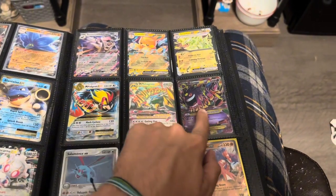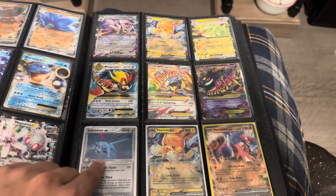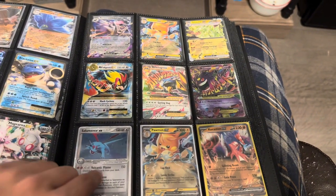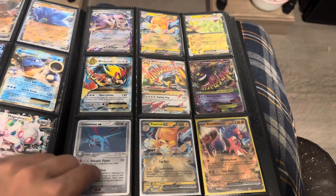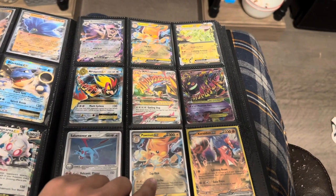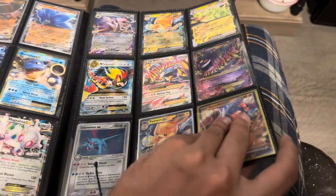We got Mega Pidgeot, Mega Metagross, and Mega Garchomp. I tried to keep all my megas right here because I don't have any extra ones. Then I got a Salamence — it's an old one in really bad condition, but it's still a really cool card to have. I got a duplicate Roaring Moon which is funny because I haven't opened that many Obsidian Flames packs. Then Cramorant — got that one really recently.